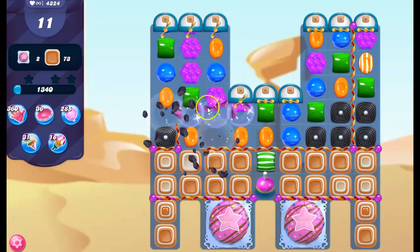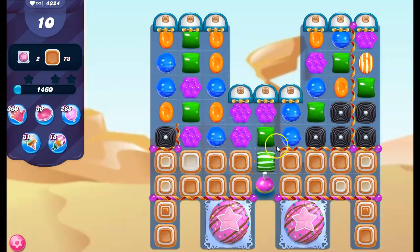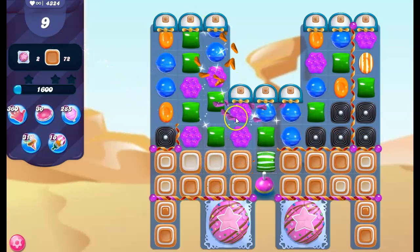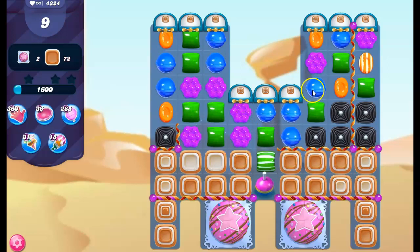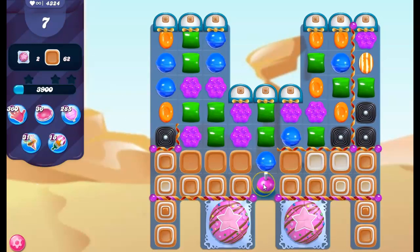I can make a stripe here, but I think just working in here is going to be better. Because of the limited space, I can't even make stripes here. This is not going well. They are taking out the licorice, so now I've got stripes here and I've got a bobber.